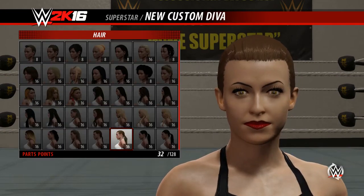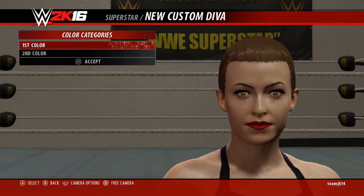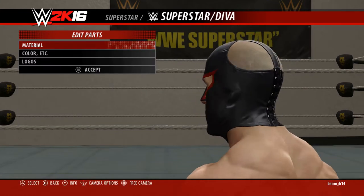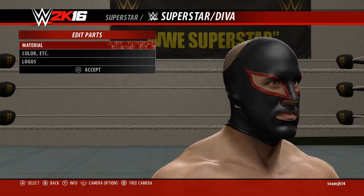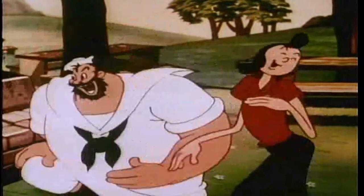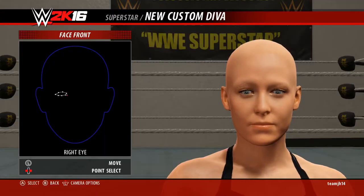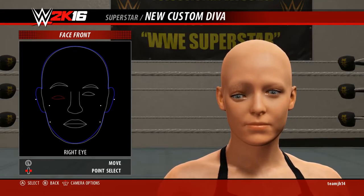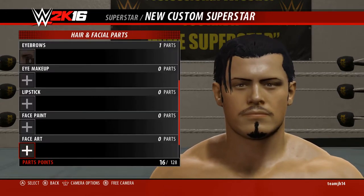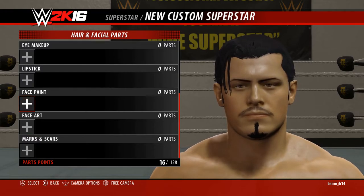WWE 2K16 isn't all that different from previous entries. Overall, there's still a lot of stuff to customize — I could easily spend hours making wrestlers in here. But this system still feels a little raw. The facial morph system is cool, but you can mess it up pretty quickly and you can't revert it. Categories are a little confusing, like why not combine face paint and face art?